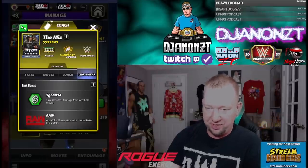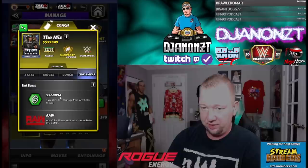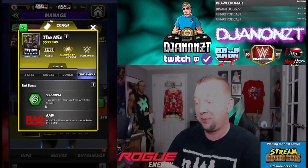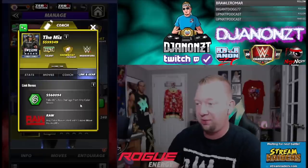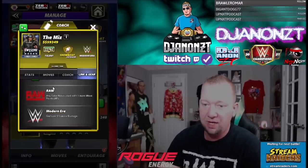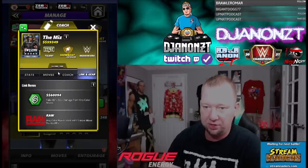I imagine this link right here is for Miz and Morrison even though it's broken on mine. Take 80% less damage from any color moves, so that'll help you reduce moves, and the raw link for an extra MP in Modern Era for extra gem damage.